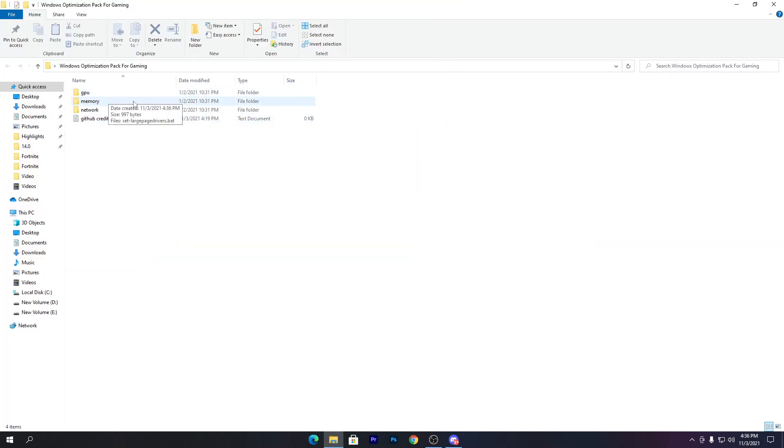Inside the folder there are a bunch of files — for the GPU, memory, and network. If you are getting any kind of problem with your game or Windows settings, this will completely fix it. Credit for this pack goes to GitHub, which provides a lot of Windows optimizations.